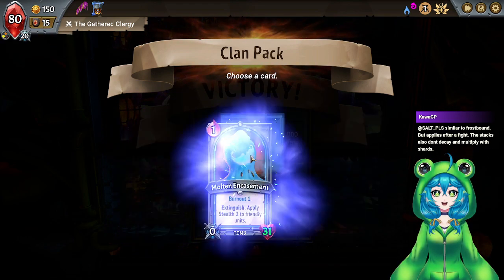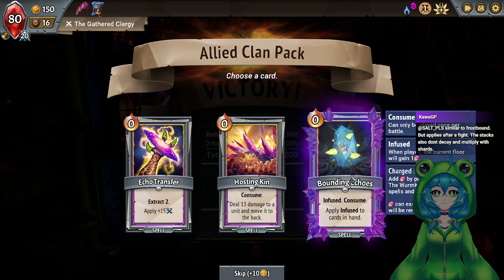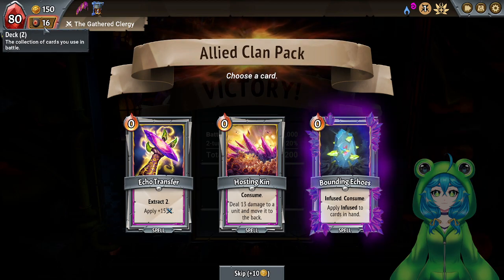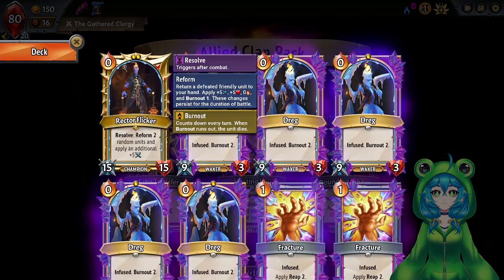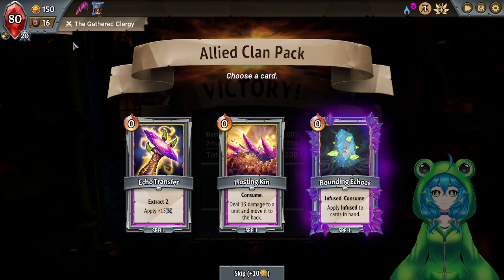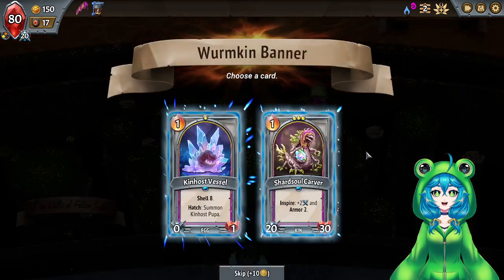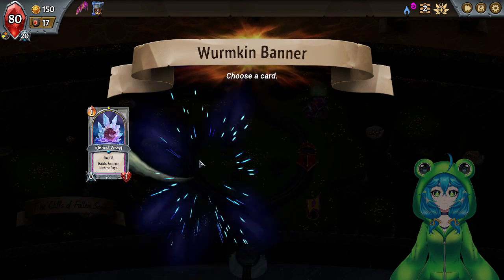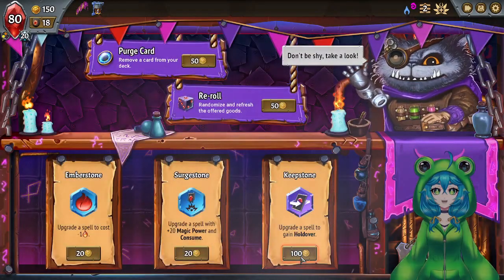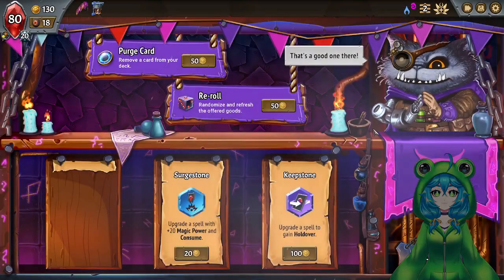I'll take you — apply 15, deal 13 damage. I'll take one of you. I don't have units worth upgrading — I think I'd rather pick up a new Wormkin unit. I love Kinhost Vessel. Give me a Kinhost. Holdover on the spell? I don't think any of those are worth holdovering. I don't mind making one free though — that feels fun.